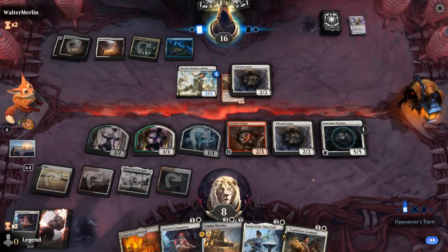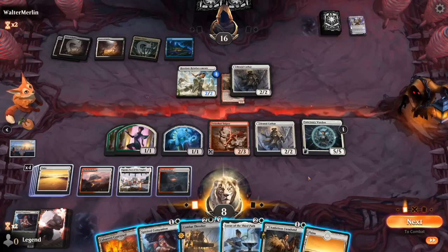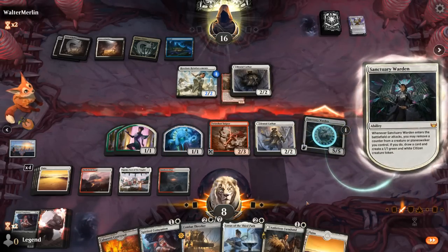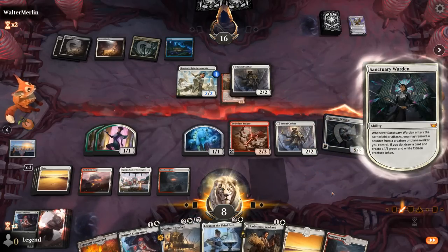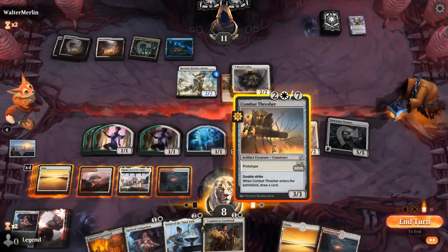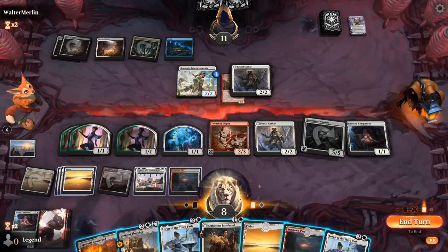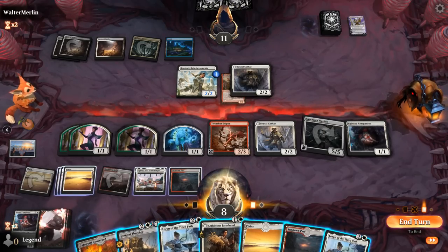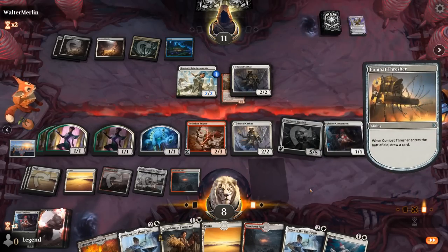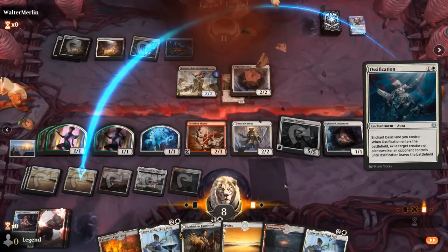Opponent's got another Cathar — that's dangerous. It exiles Itali. Can attack first with Warden to see what we draw. Playing Companion, finding another Loran, then Thresher. Could still hit a Sniper or an Ossification. Ossification exiles the Cathar, getting Itali back — and our opponent has seen enough. On to the next one.